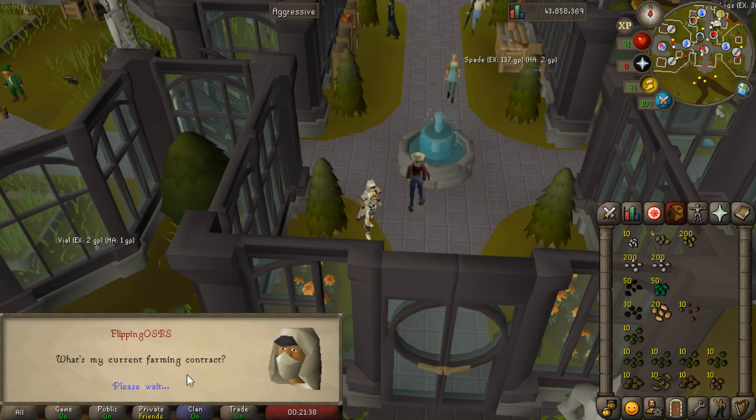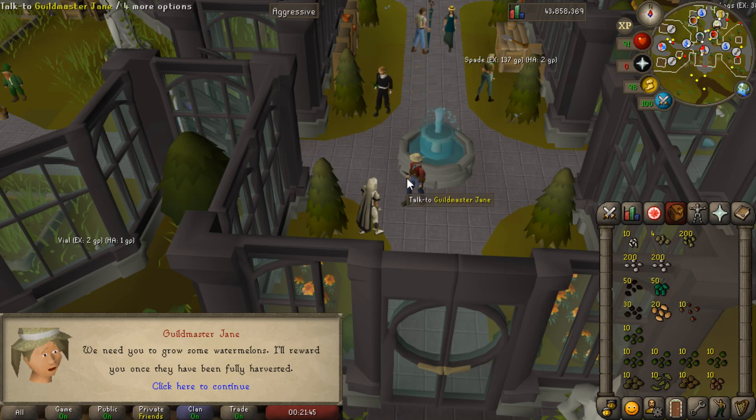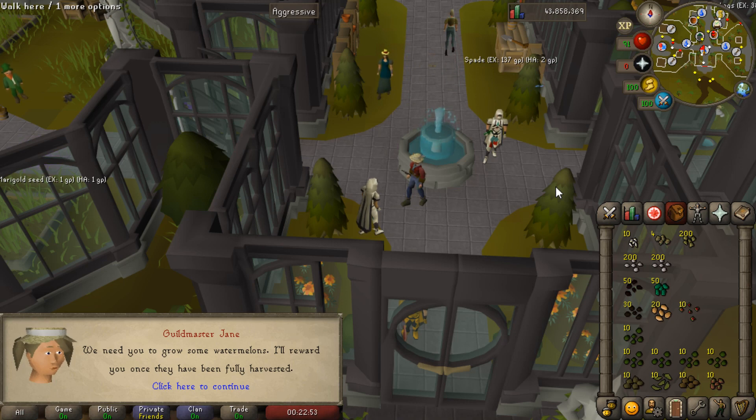To get your very first farming contract you want to talk to guild master Jane and go down to contract. I already have one assigned — for example my farming contract right now is to grow some watermelons. This is where a bit of pre-planning comes into play. If you already have watermelons grown and you have not checked their health or harvested them in any way, you can instantly complete this farming contract. To get the most farming contracts done per day you want to grow the most time-consuming plants in the farming guild.